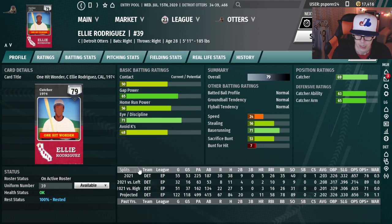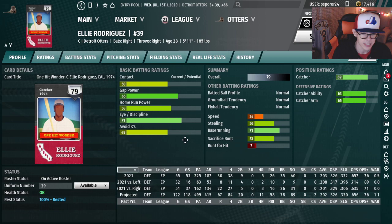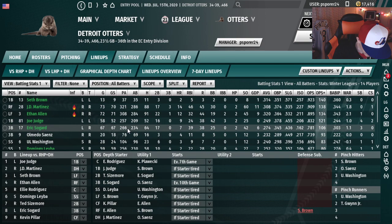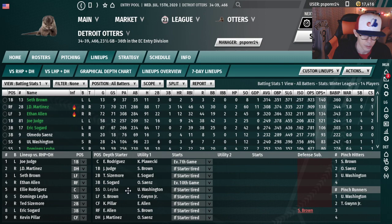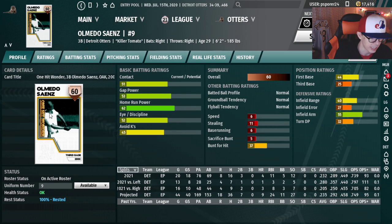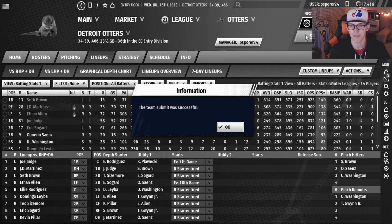We said we keep Eli Rodriguez at least as a backup catcher. He hasn't done that well, but he's our backup right now — that's all I'm concerned about. He's throwing out batters at a 34% clip, which is pretty good. Defense looks solid despite not a massive set of metrics. And Ethan Allen is playing too — he's going to be the left fielder.